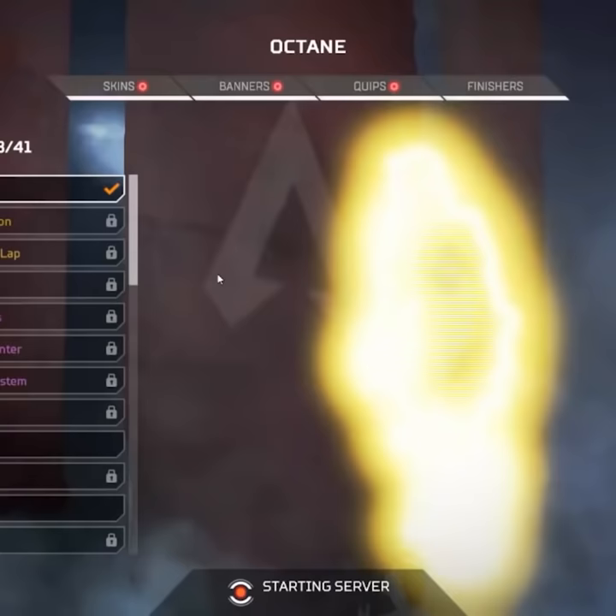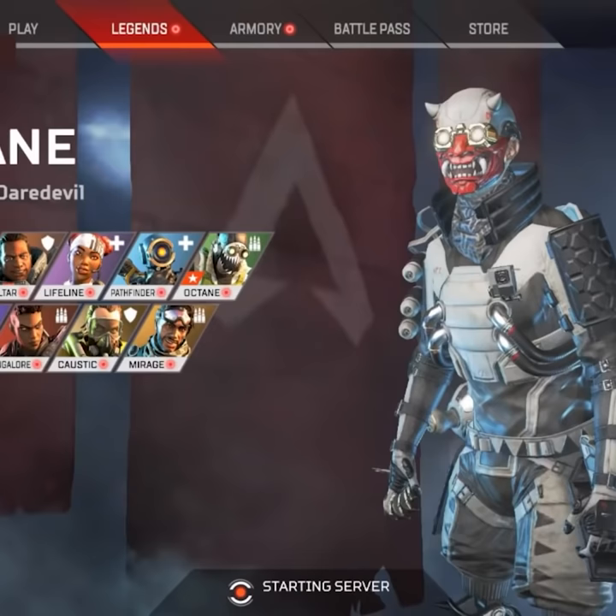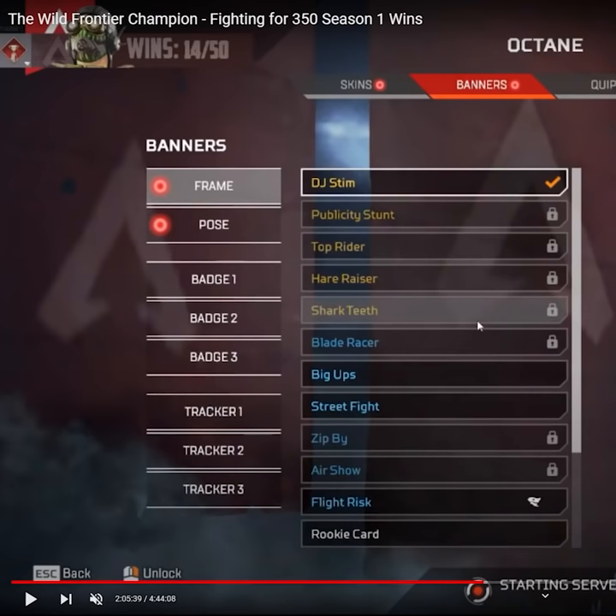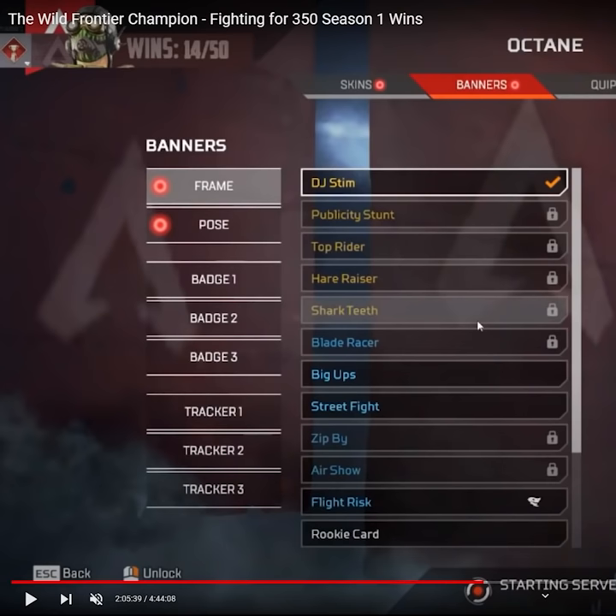First things first, you may notice that the legend icons are different, and then take a look at this badge selection screen. Did you see it there? You can tell the UI was a lot less refined, and here's what the Battle Pass UI used to look like.